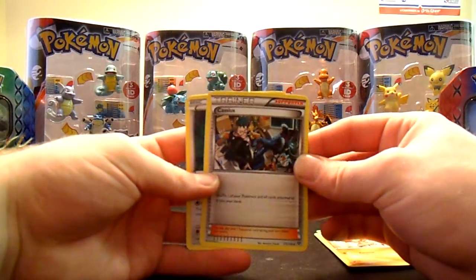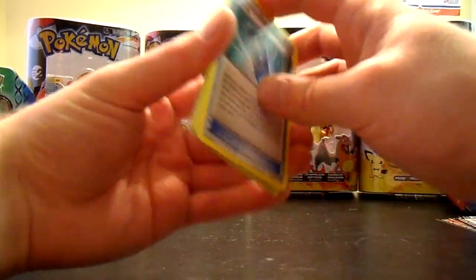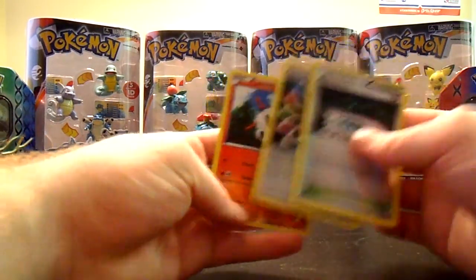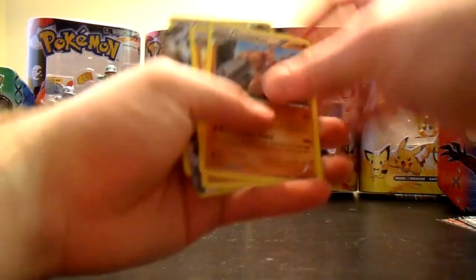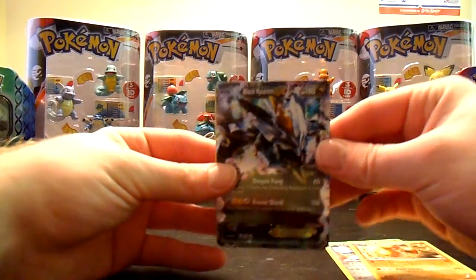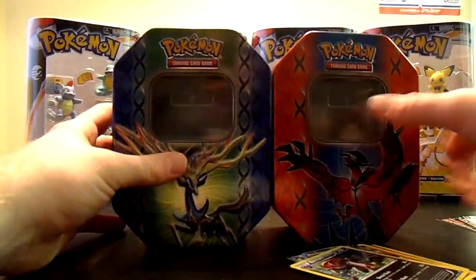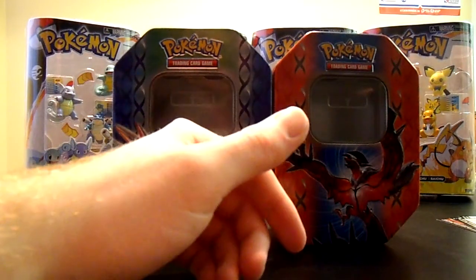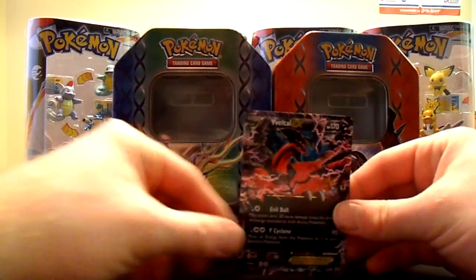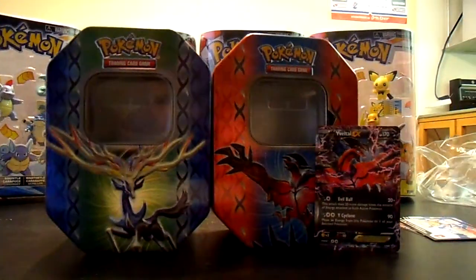Decent pulls overall. I have all of them, but that's the chance you take with these tins and this game in general. Reverses: Fairy Garden, Rainbow Energy, and Larvesta. Rares: Conkeldurr, Dugtrio, Aggron, Black Kyurem EX from Legendary Treasures, and Zoroark. So very similar to the Xerneas tin — can't complain. As well as the Eveltole promo, which is the coolest card from X and Y, I think so far.